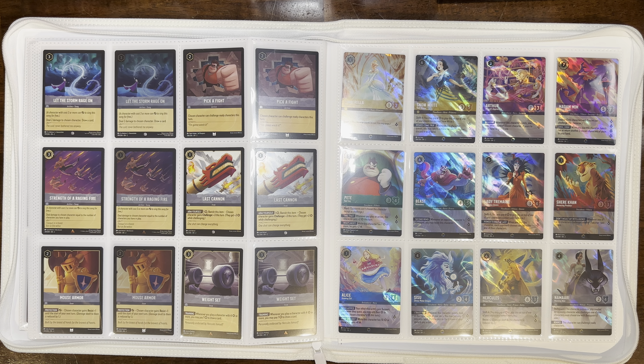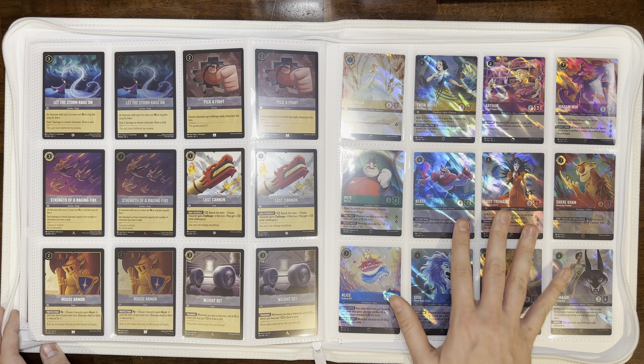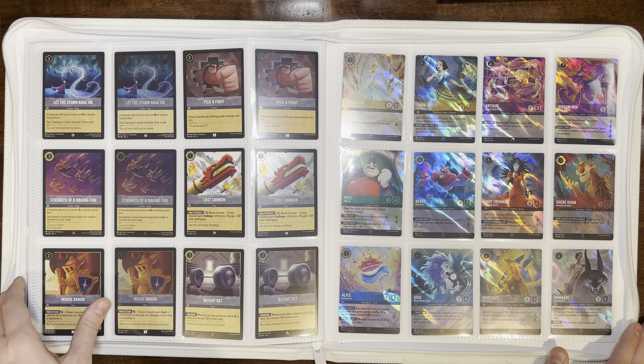We'll be back for Into the Inklands, the third set, coming out I think in March — it's looking like it'll be even easier to complete. This set was easy to purchase and easy to find, though a little more difficult to trade around because fewer people locally were hunting it. I did have to resort to TCGPlayer for a handful of cards, but they were all relatively cheap compared to the first chapter. At time of recording, multiple enchanteds are down in the $50–$70 range and the Cinderella is only around $150, being the most expensive in the set. I did pull two Petes and an extra Hercules to trade. When the third set comes out the prices on these should drop further, so it should be a pretty normal set to complete.